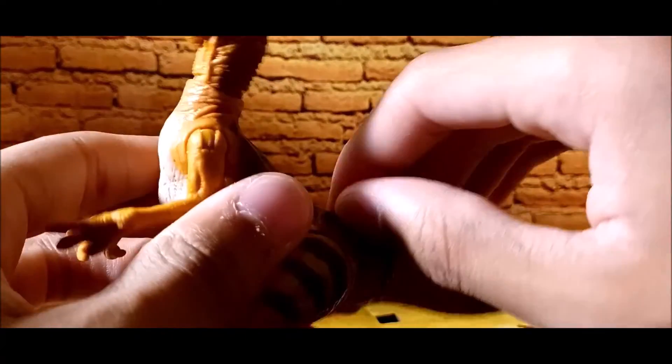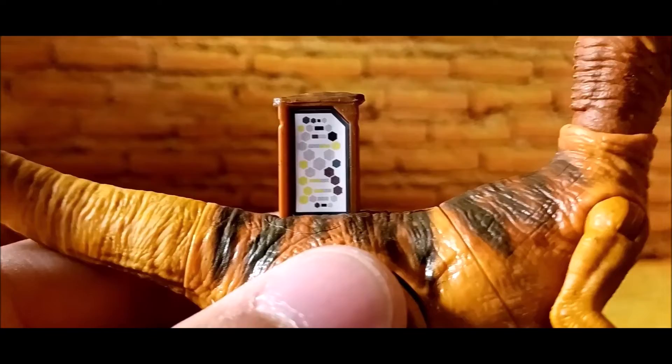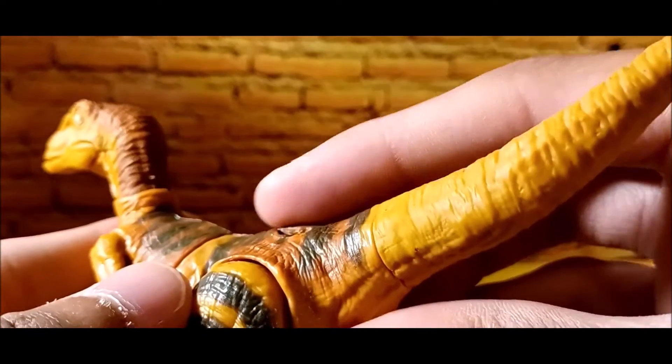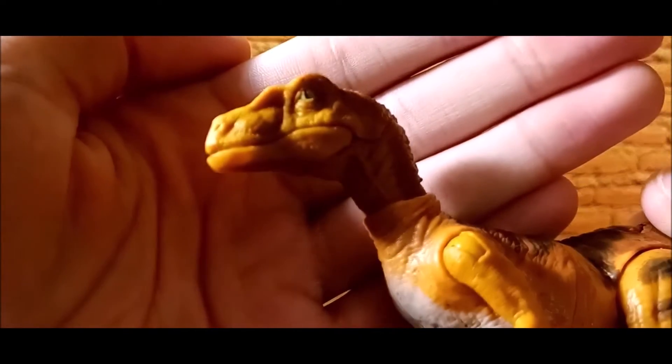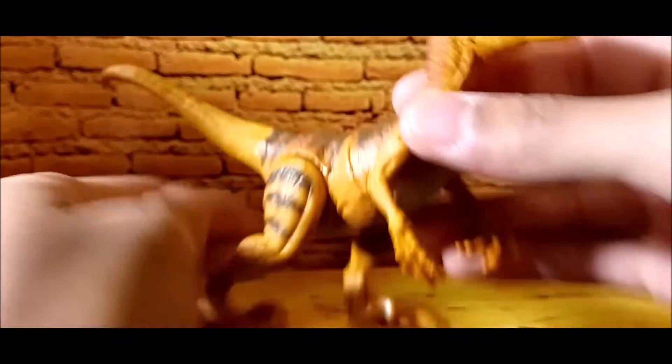Let me open up the scan code — there we go, scan code right there. On the other side is the Jurassic Park logo, and on the underside is the Jurassic World logo. Jurassic Park, Jurassic World — the detailing is nice overall. The figure is decent — not too bad, not too great, but nice for what it is. I don't have too many issues with it.